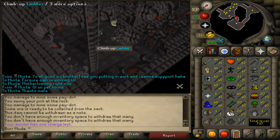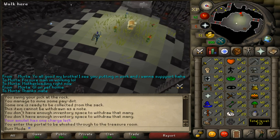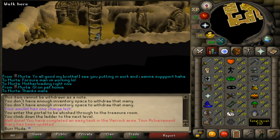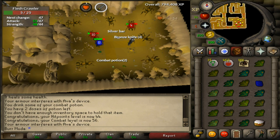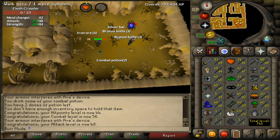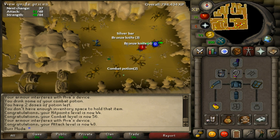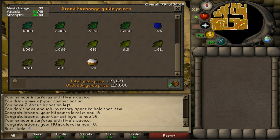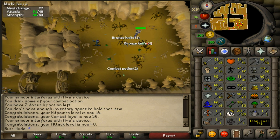I haven't did this in years, but I think what I'm gonna do is go check out the flesh crawlers. I figured I can get a couple attack levels and make a little bit of profit. Alright guys, about to get 48 attack. Just got 48 attack — that's gonna be my last level for this trip. Ended up getting 56 combat. Let's price check everything — 119k. And it was pretty chill, nice training. I haven't trained much melee yet.